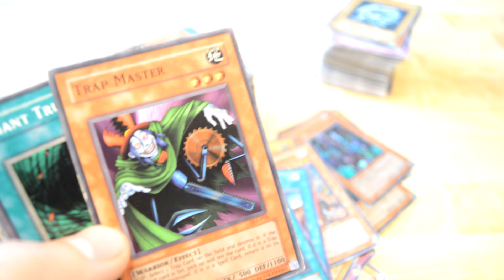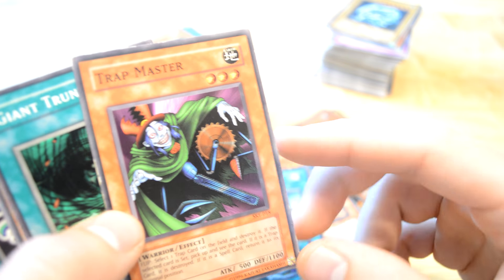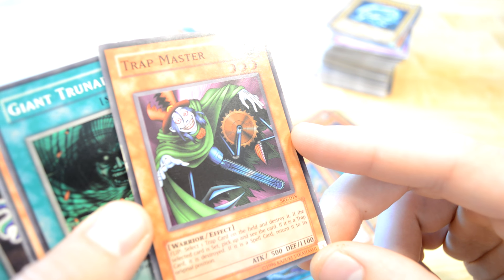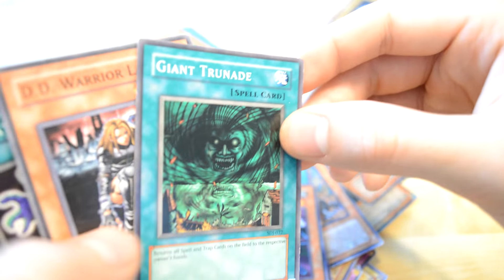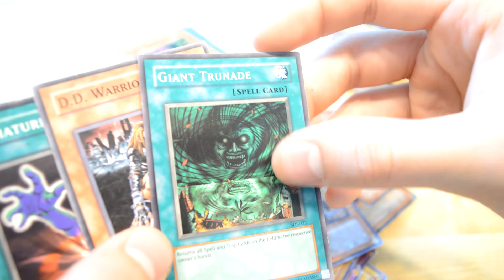Trap Master — nasty, nasty, nasty guy. Oh my god, what is this drawing? Destroyer's trap card. Trying to donate — it sends all spells and traps to the owner's hand.